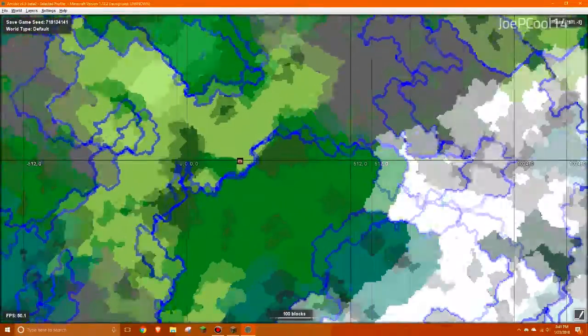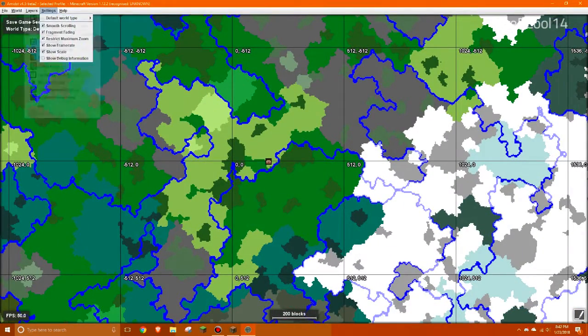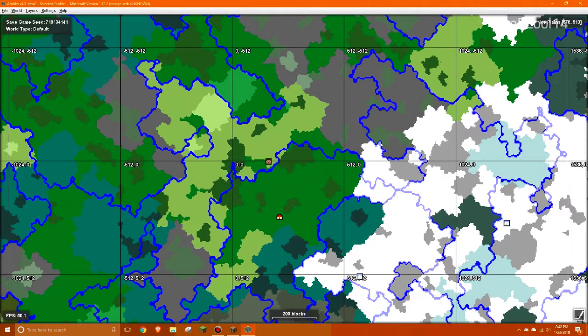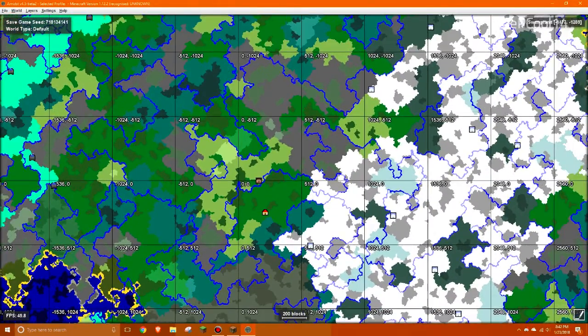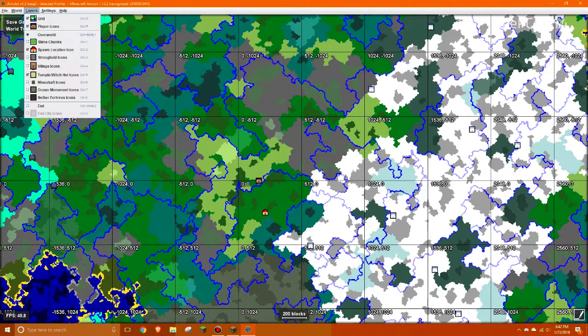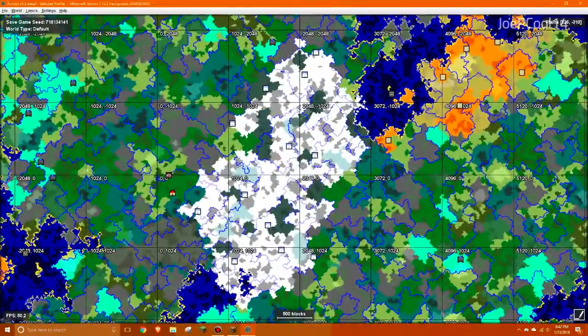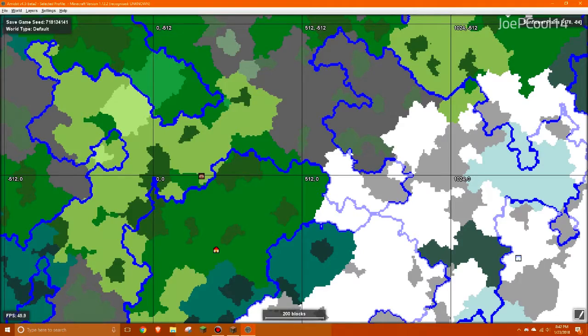The last thing I'll do before I disconnect here is just zoom out a little bit and turn on some of the structures just in case. There's an igloo pretty close by at about 512 blocks, and another igloo over there. That doesn't surprise me because we're not in those kinds of biomes. That looks like witch's huts over there. I wonder if there are any ocean monuments — there is one over there. That's about all we've got in the nearby vicinity. I think that's all we've got here for Amidst, so let's head back into the regular game.